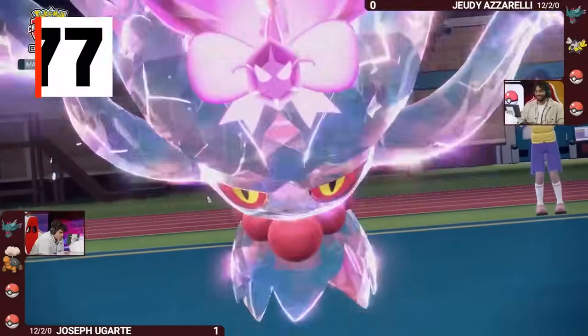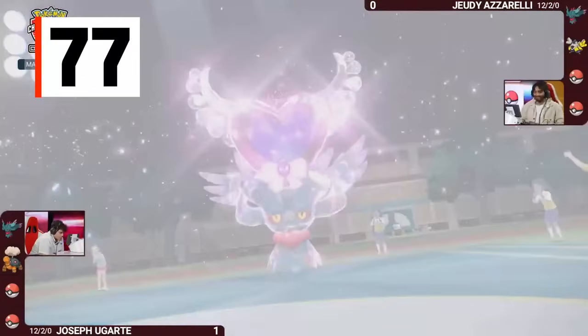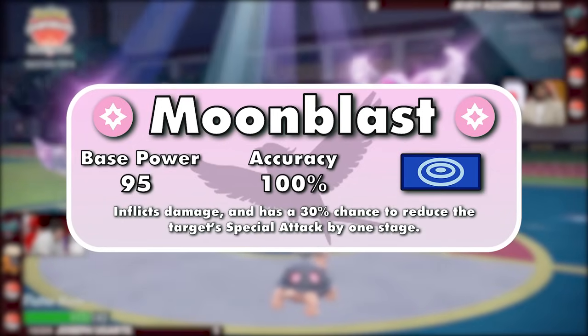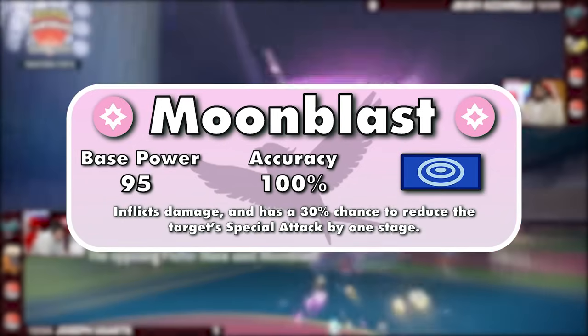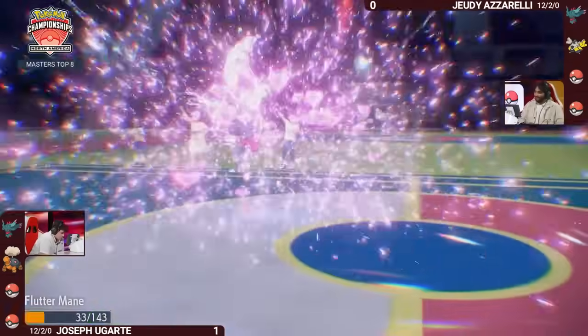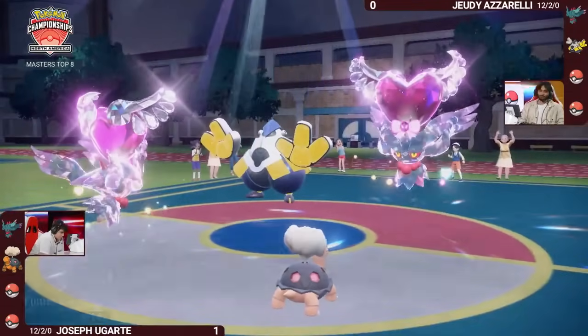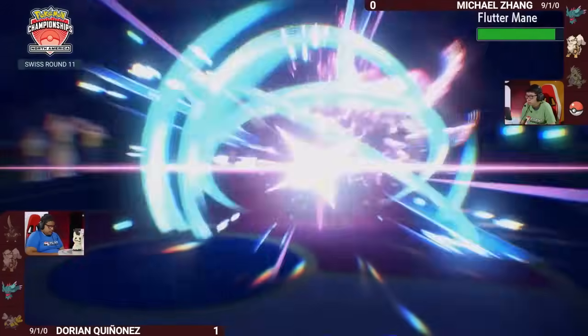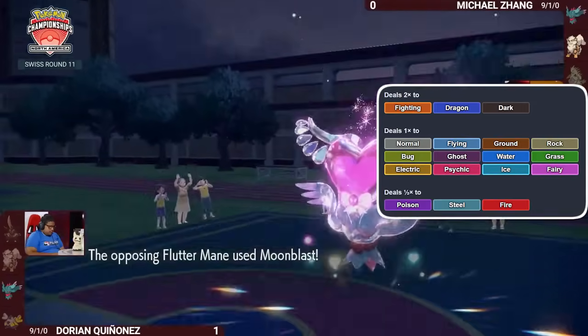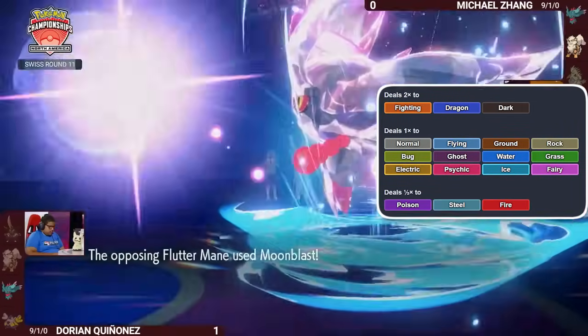Up next is probably the best Fairy-type attacking move, Moonblast. It's got a base power of 95, accuracy of 100%, and a 30% chance to drop an opponent's special attack. For reference, other strong non-signature special moves like Ice Beam, Flamethrower, Thunderbolt, and Earth Power are five base power weaker and only have a 10% chance for their secondary effects to activate. Fairy is also a good attacking type, hitting three types super effectively and twelve others neutrally.